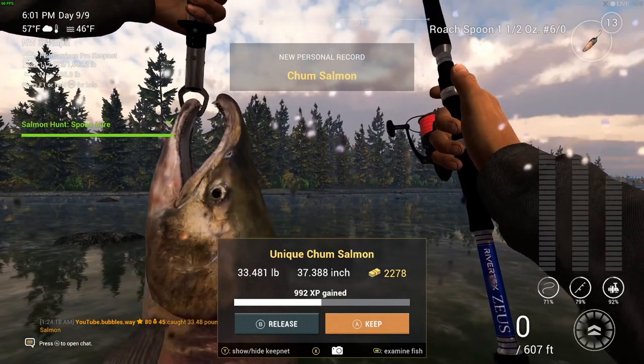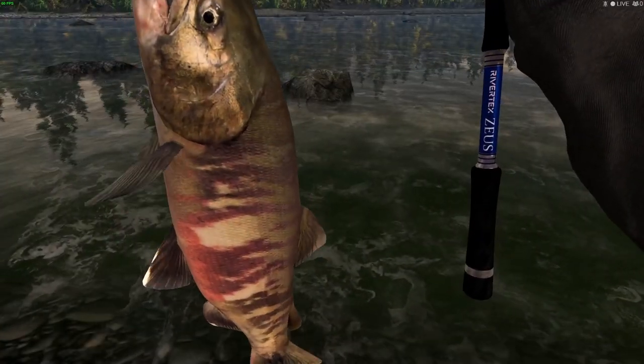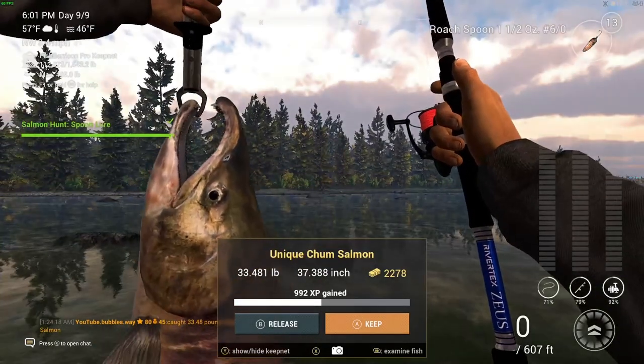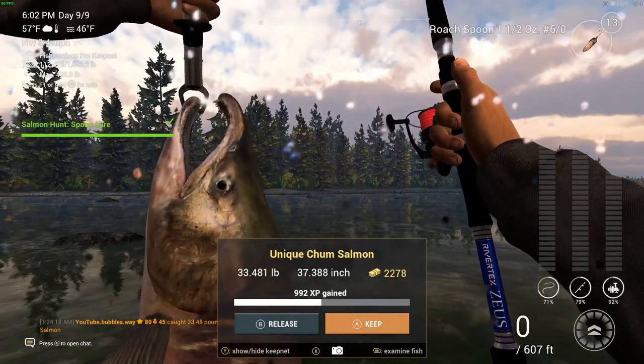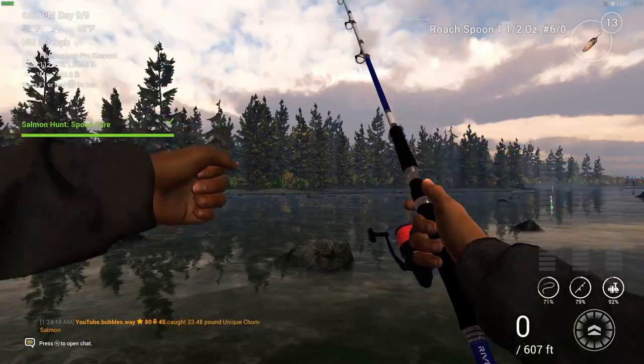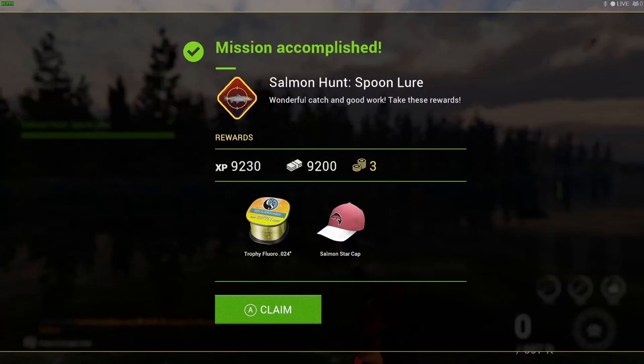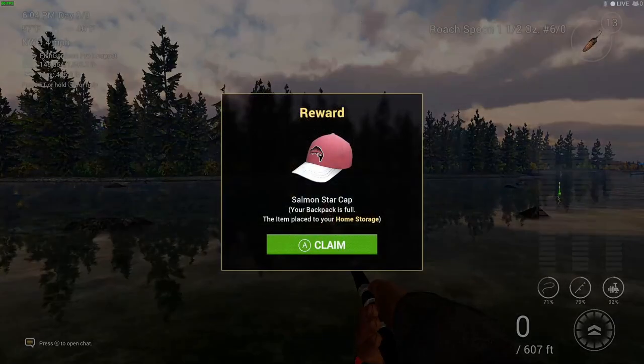This is the last one we needed — the unique chum salmon. I will show you: this is at a different location and I did catch it on the roach spoon. I tried every spoon and it just did not work with the others. Salmon Hunt Spoon Lure mission has been accomplished, and you can see there's the new hat as well. If you've got any comments, do leave them in the comment section below — I always try my best to respond to every single comment.